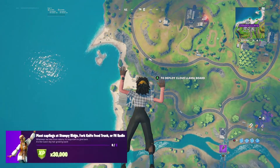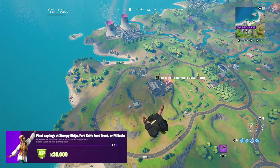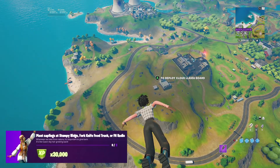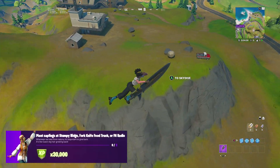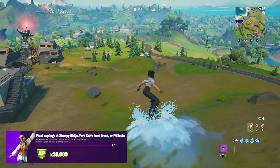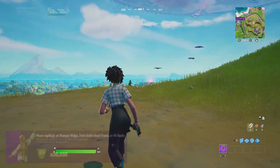Hey, what's going on guys, it's your boy Vision and welcome back to another Fortnite quick challenge guide video. Today we're completing a week 6 epic quest inside of Fortnite Chapter 2 Season 7, which is plant saplings at Stumpy Ridge, Fortnite Food Truck, or FN Radio. We have to plant 3 saplings in total, and in this video we'll be showing you 3 sapling locations at each POI.